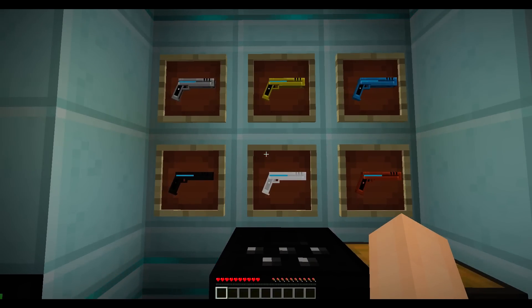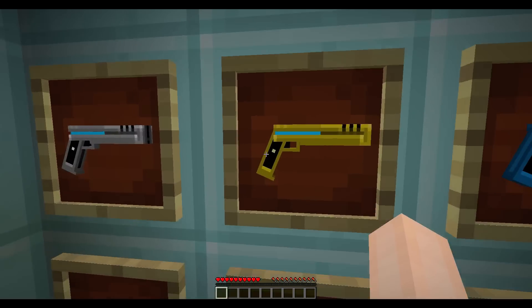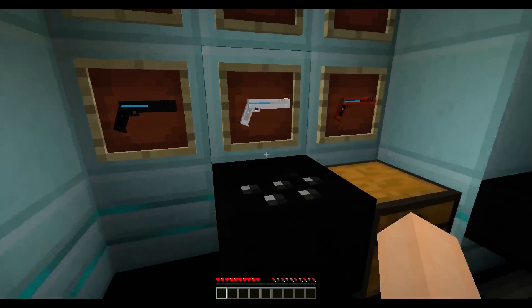First off, the elephant in the room — we got some new models for the CADs. Each one is going to have its own model with some alterations. Right now they're all the same, just a bit of a different color. That's just beta. And the little blue part also changes depending on which colorizer you have.